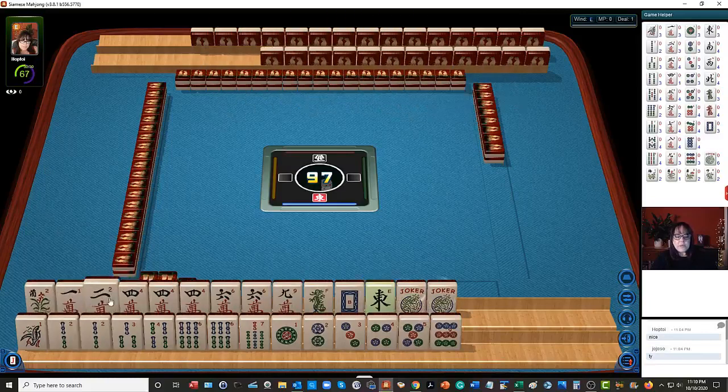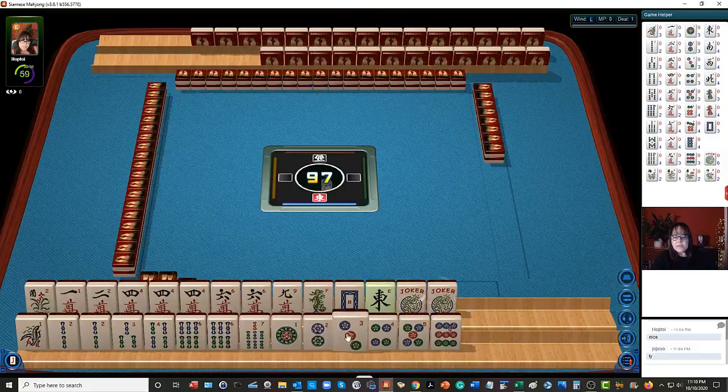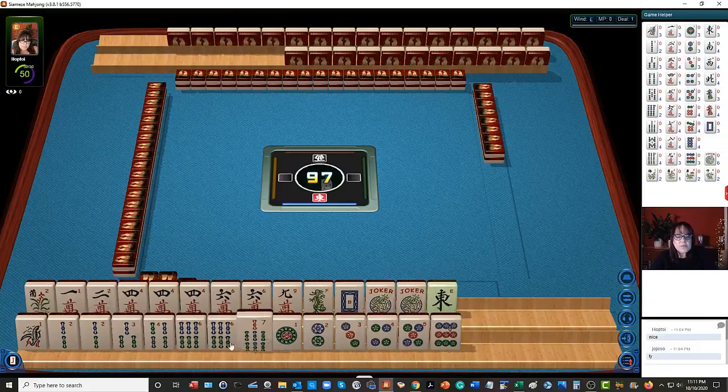So we have a flower, 1, 2, 4, 6 — we have pong, a 4, and a pair of 6s. Then we have 1, 2, 3, 4, 6, 7 bams, and 1, 2, 3, 4, 5, 9. So I think this east probably can go, and we have our tiles organized, so I think we can let them go.